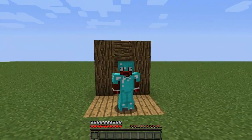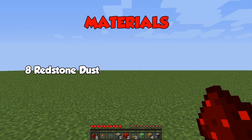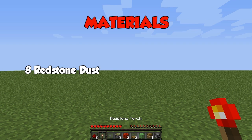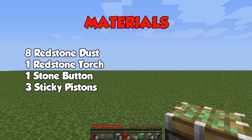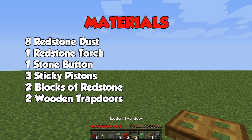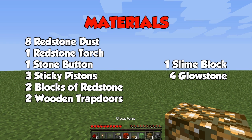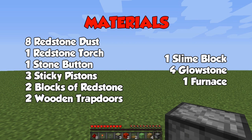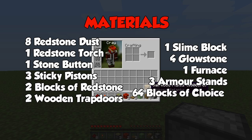So I'm going to be teaching you guys how to build this today. What you are going to need is 8 redstone dust, 1 redstone torch, 1 stone button, 3 sticky pistons, 2 blocks of redstone, 2 wooden trapdoors or iron ones if you like, 1 slime block, 4 glowstone, 1 furnace, 3 armor stands and 64 blocks of your choice.